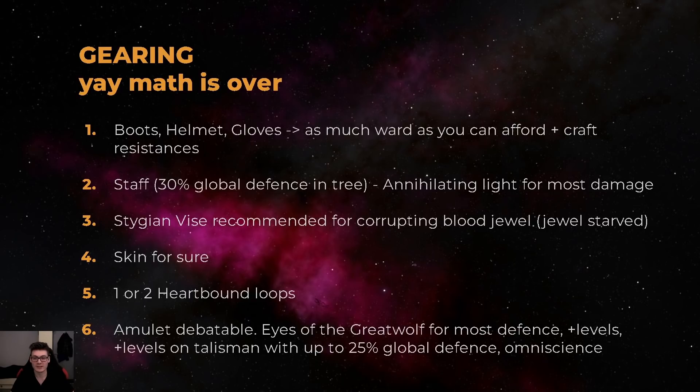Now I'll quickly talk about the gearing of the build. On your boots, helmet, and gloves you just want to get as much ward as possible and as many resists as you can. I'll include a clip of how you can craft ward pieces quite cheaply.